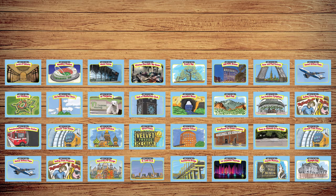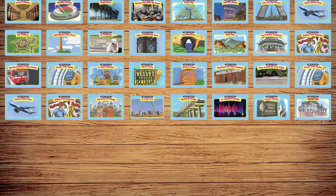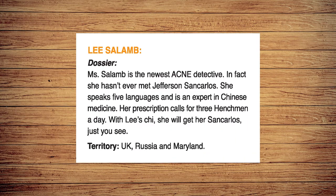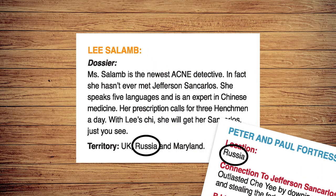The game is played on an 8x4 grid of locations, with vile henchmen in a row above. Each player controls one ace detective with a backstory and a working territory, granting bonus points for mysteries involving that location.